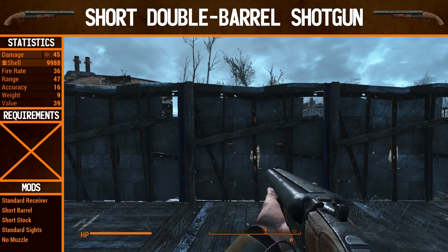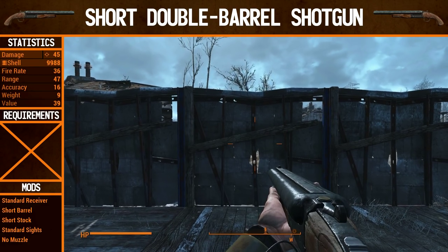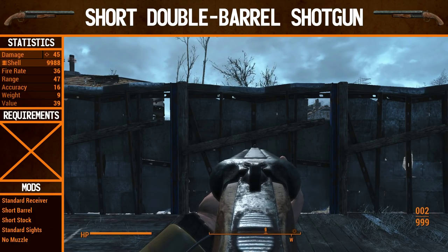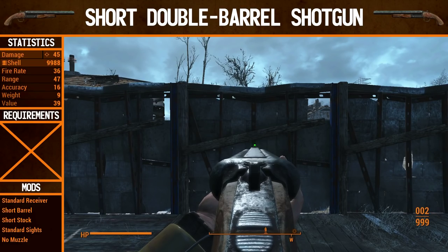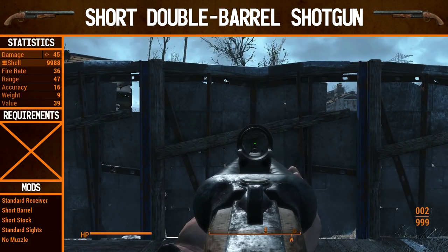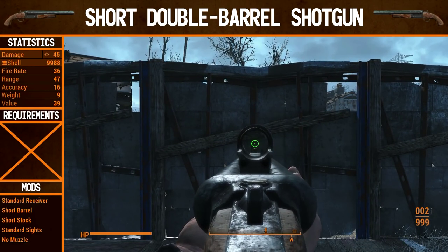From this episode onwards I'll be adding a new segment into the video where I show you all the sights available for the gun I'm using. So first we have the regular sights, just the standard sight on the gun from the beginning. Then we have the glow sight — very minor difference, just adds a little green dot on the end. Then we have the reflex sight dot, and then the reflex sight circle, which is the one I'll be using throughout most of the video.